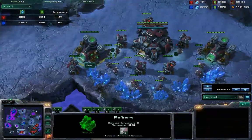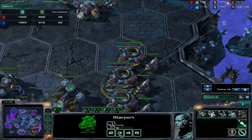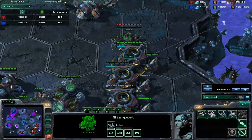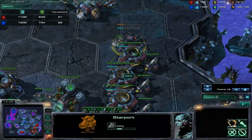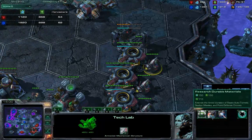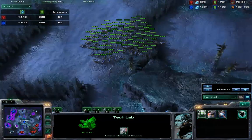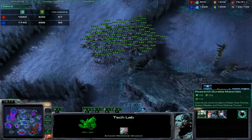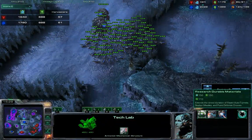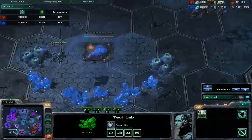I've got my six gas going, which is pretty nice — I can pump out a lot of ravens with that. Since I'm kind of late getting my four starports up and I have extra gas, it's going to be hard to spend all that gas. So I'm going to get both Seeker Missile and Durable Materials. Normally I don't get Durable Materials, but I figure I've got the extra gas anyway. And where I don't think that extra minute of duration usually helps much, I am making a thousand auto turrets typically in these games, so I may as well get all the auto turret upgrades.